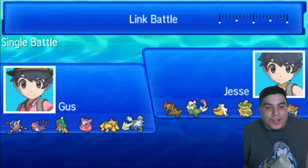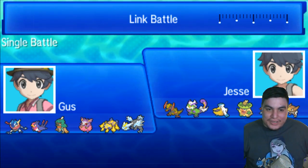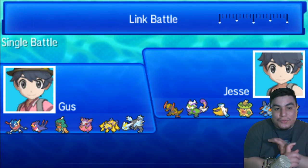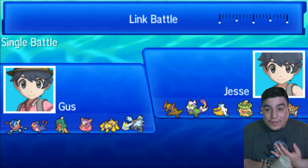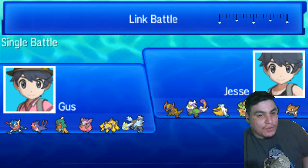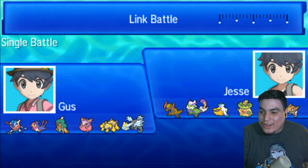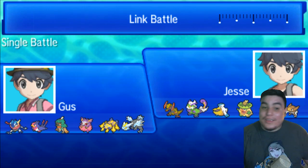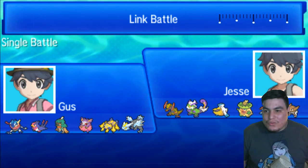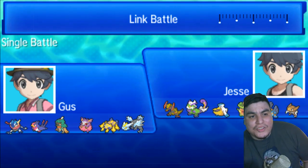He had a lot of different options to bring here. He brings the house in terms of the rain floor. He does have the Tornadus for max accuracy Hurricanes. He has a Kabutops and Swampert that pretty much just does the most against my team. He also has the Ludicolo, which Ludicolo alone can do a huge number to my team. He has so many different threats.